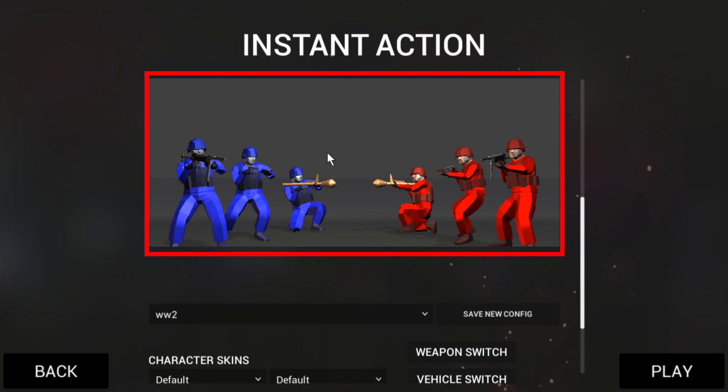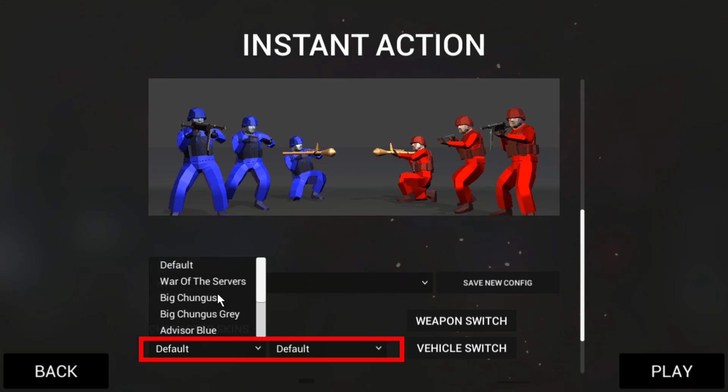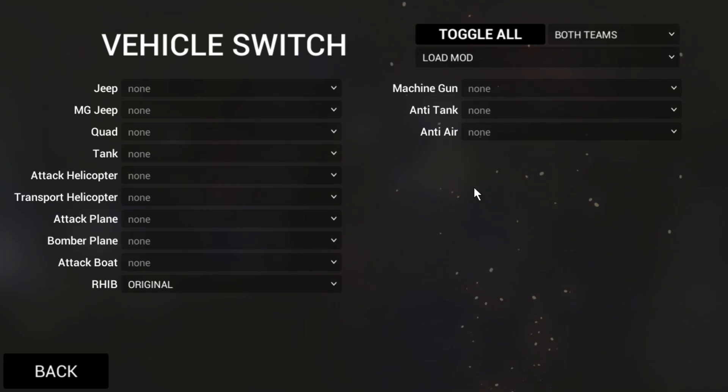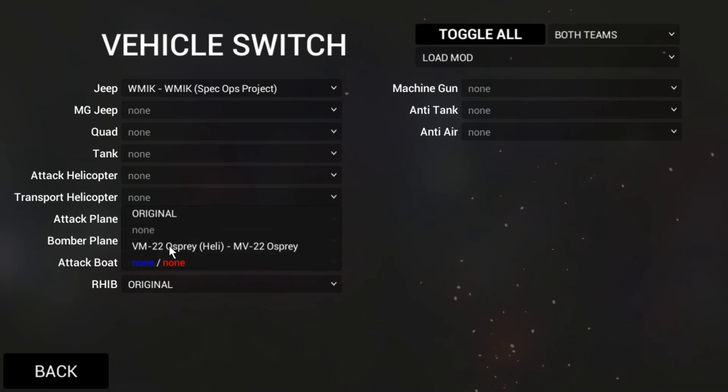Basically everything you see in this screen gets saved. You just have to make the character skin selection that you like and the weapon switch selection that you like. For example, let's make a game with only Sten MK2, and vehicle switches — let's keep the RHIB and this Jeep and this transport helicopter.